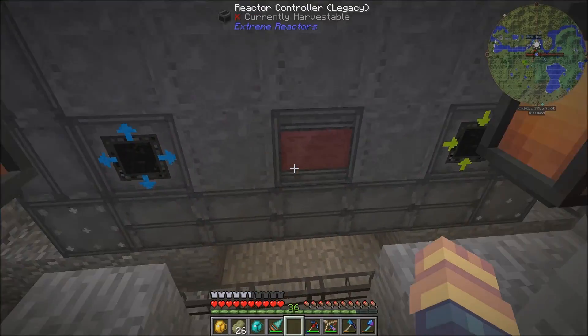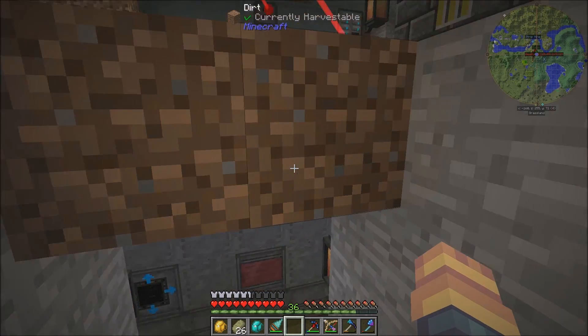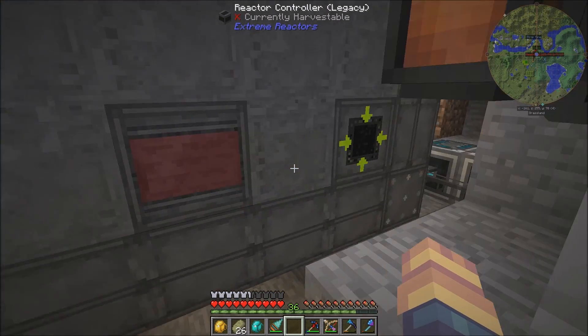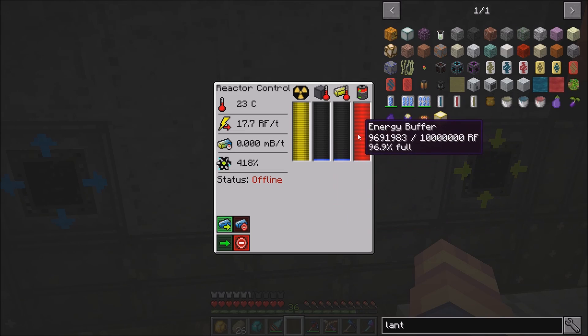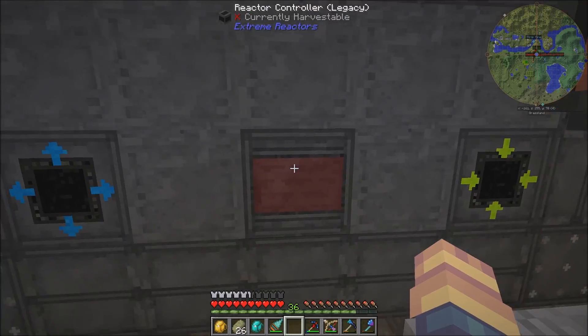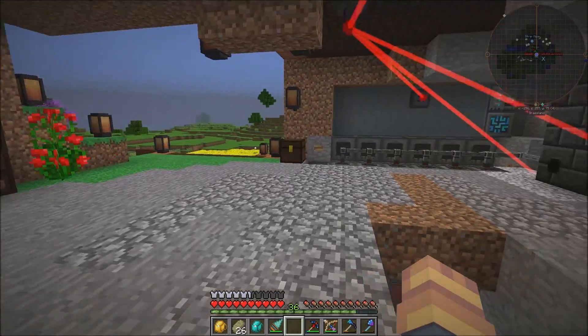Next episode, we're going to try to automate this so it turns off automatically. I want it to run when it's completely empty — when this goes completely empty, I want it to start. And then when it fills up almost to the top, I want it to cut off. We can do that really easily.